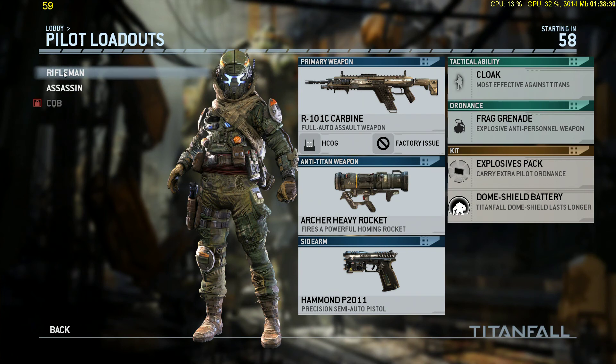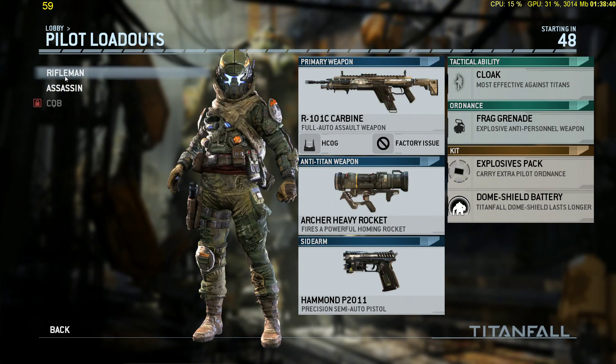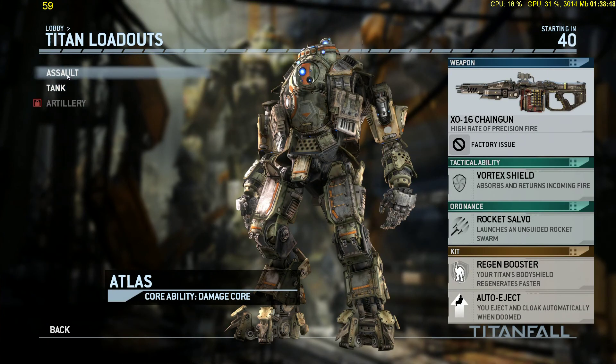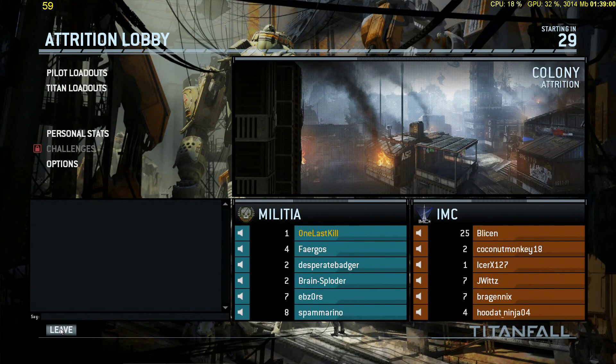Pretty much the big difference is the rifleman has an AT4 rocket launcher and a fully auto M16, more like a SAW. And then the assassin has the smart pistol that brain-shots enemies like a badass. And then your anti-Titan weapon is a submachine gun rocket launcher. It doesn't do as much damage, but it's got a higher rate of fire. You don't have to select your assassin before you launch — you just select it in-game.